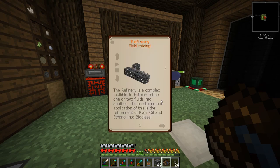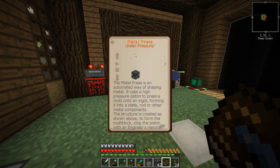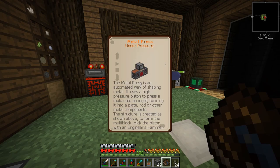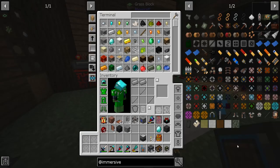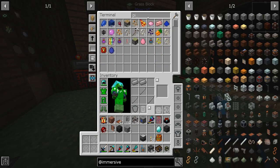A refinery - what do you do? Refinery converts one or two fluids into another - oh, see this is the stuff I really want to do now. Metal press - that's it! Let's see if I'm making it. Piston and then that thing. So don't you have a piston? I do - perfect.